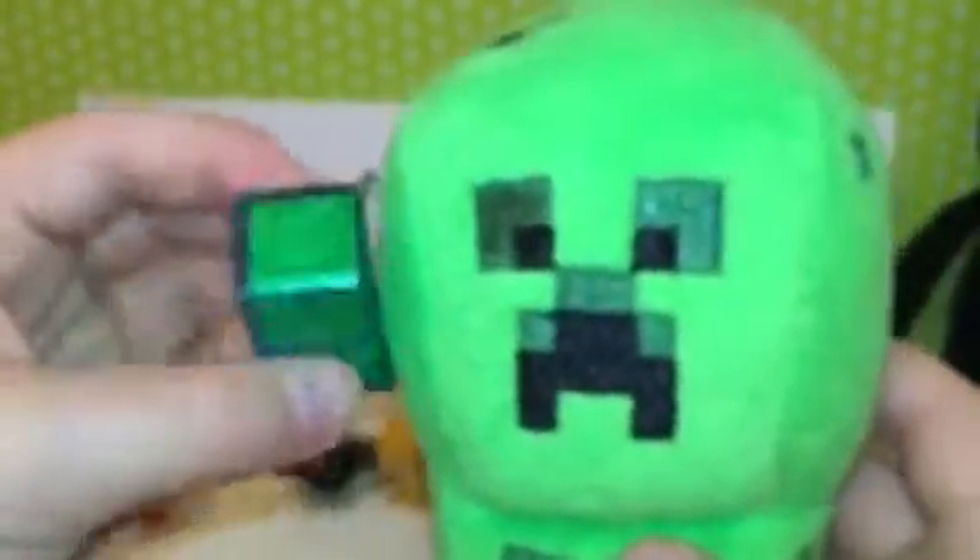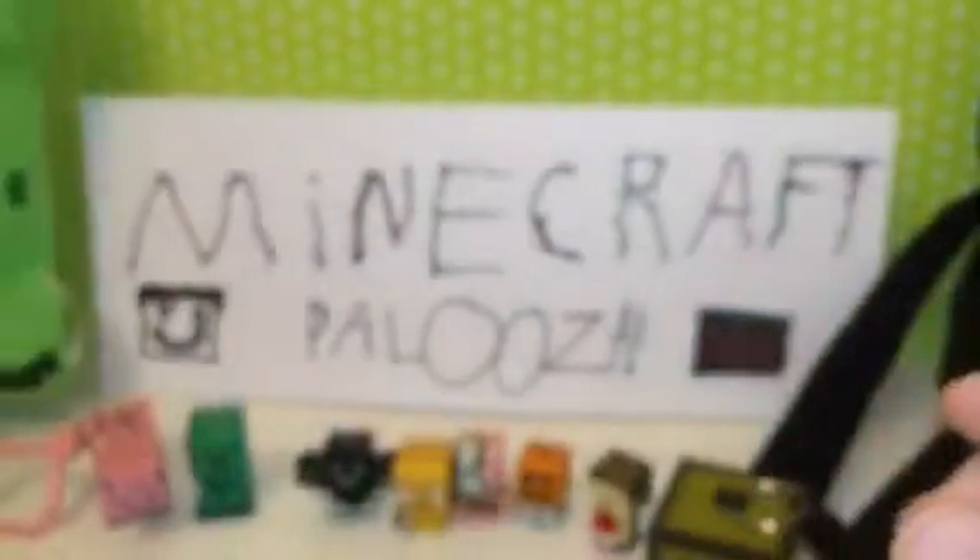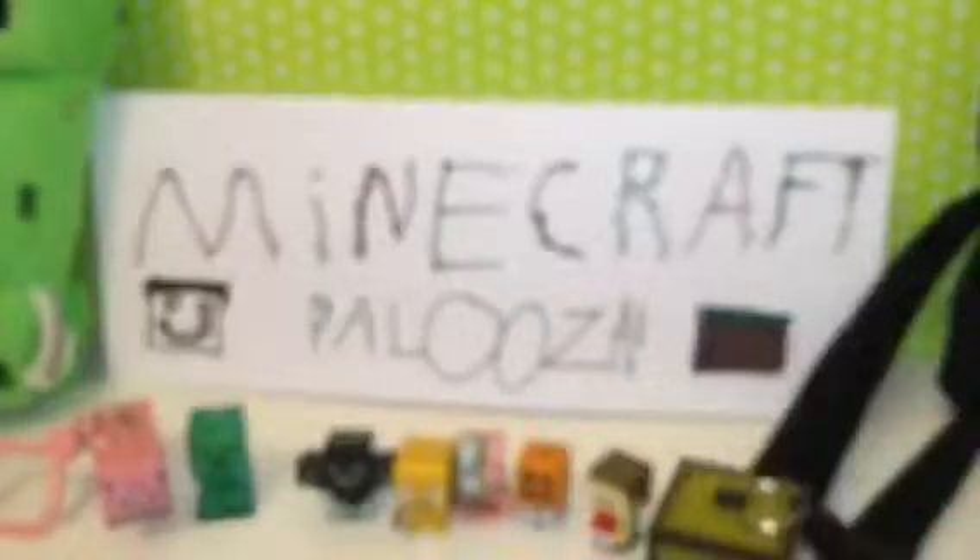Now let's move on to these big things in the background. Here is a creeper plush — it looks just like a creeper. And this one has like a force field around it. Here's the creeper, and here is the enderman.